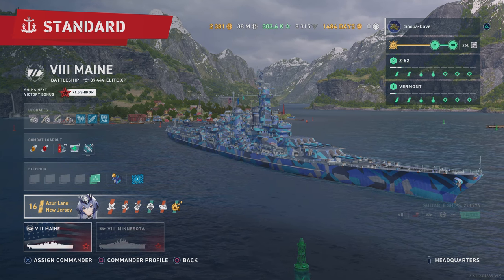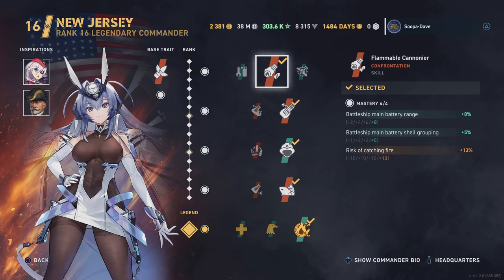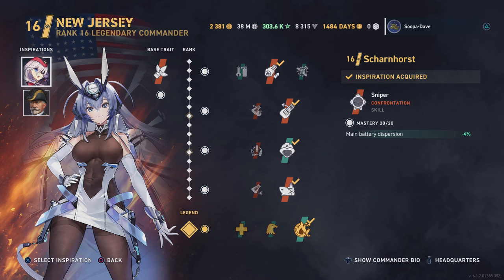This is the first time we're going to talk about a separate build. Obviously Azure Lane New Jersey, as we've talked about in this whole series, our Sims will work well with Sean Horst and De Revel. If you don't have Sean Horst, you could use Cunningham, or I'd probably lean more towards John Fisher for a little extra range, but mostly the reload would be handy.